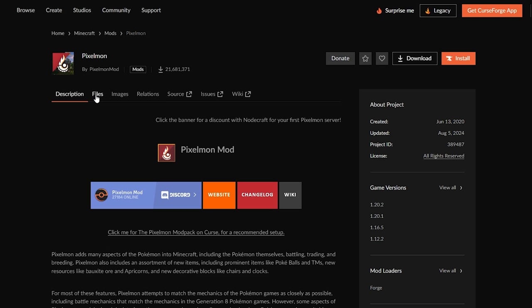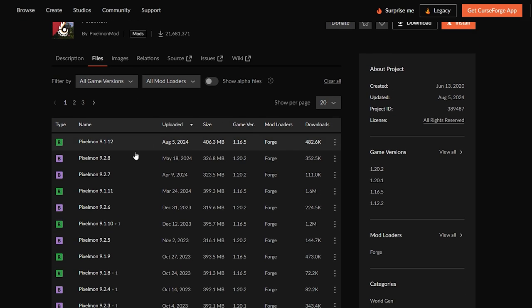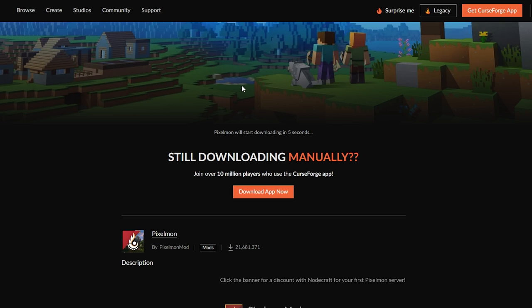From this site, what we're going to want to do is scroll down and click on the Files icon. Once you've clicked on that, simply scroll down. From here we're going to want to select a version we want to play on. As you can see, they support version 1.16.5 and also 1.20.2 — those are the only two versions they support. I'm going to be doing the newest version, so I'll click on the three little dots then click on Download.